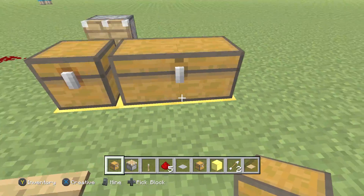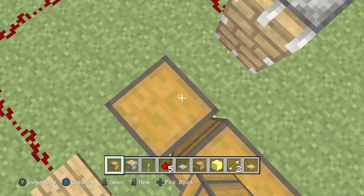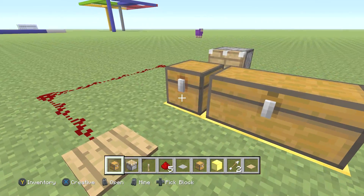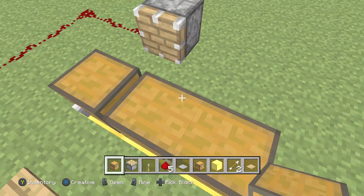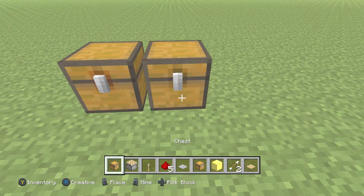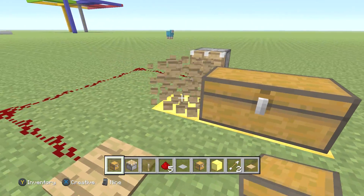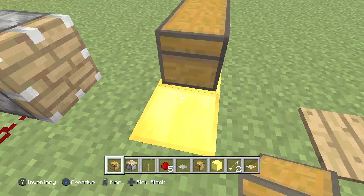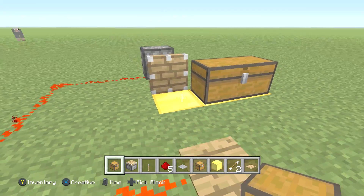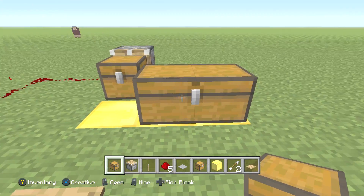Now as you guys can see, it doesn't look too great because this is actually the trap chest. I'll show you — you can do it with both chests. I just did it with a trap chest because that's actually how you do it. If I try to place two normal chests, that works normally — that's the completely normal way. But if you want to do it with a standard chest right next to it, as you guys can see, when I push it on the piston it can't be pushed because it doesn't work.